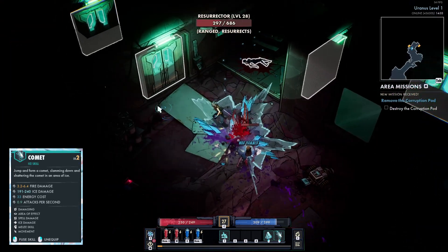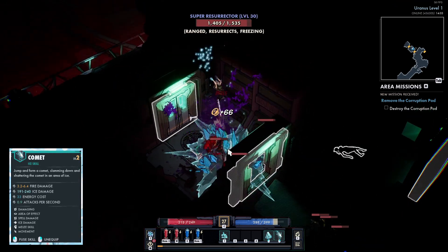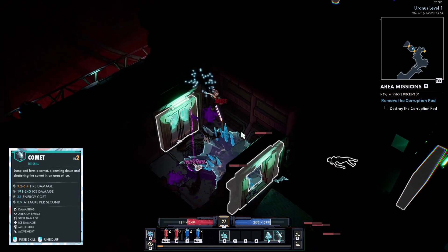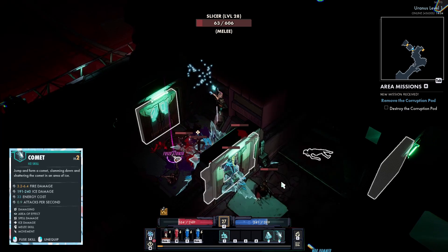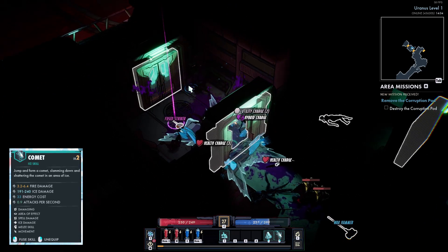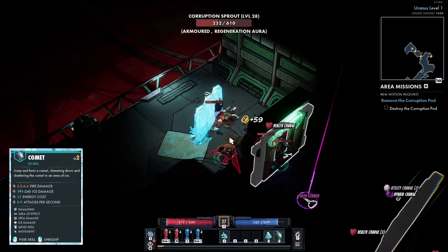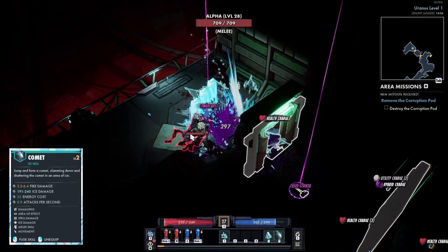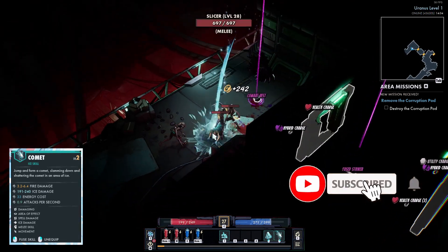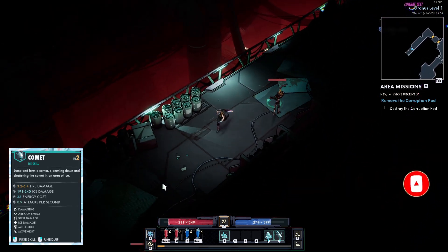That's all the skills you can find with the ice mastery for the elementalist on Superfuse. If you enjoyed this video I have other skill showcases for all the other masteries and classes. I still have the minion build and fire elementalist to do, but I have all the berserker masteries — combat, brute force, and lightning — already out. If you haven't yet make sure you go check those out. I appreciate you for hanging out, and if you enjoyed the video don't forget to like, subscribe, and comment below. Let me know what build you're planning and what your favorite setup is so far. Thanks for watching!